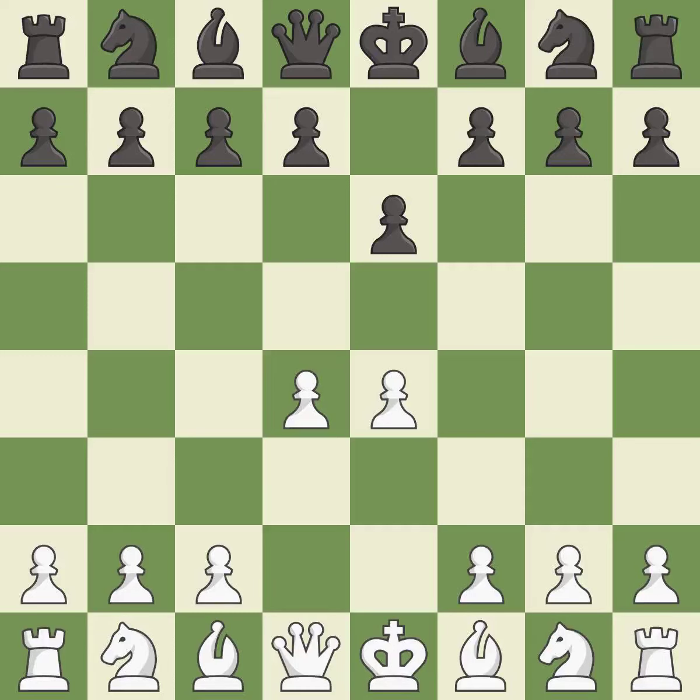d4 grabs full control of the center and opens up the dark-squared bishop. d5 is a counter-attack in the center that threatens the e4 pawn. Nc3 develops the knight and defends the e4 pawn. dxe4 opens up the center, captures the e4 pawn, and allows the queen to attack the d4 pawn.